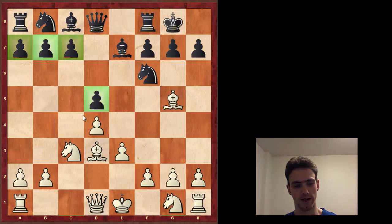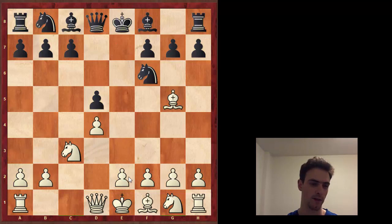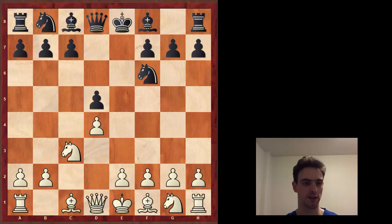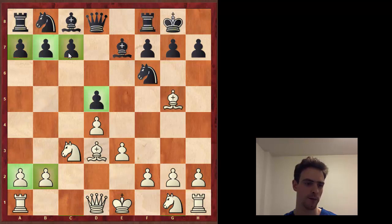Black has four pawns on the queenside and white only has three on the kingside - that is black's pawn majority. White has five pawns on the kingside and only two on the queenside - that's considered a pawn minority, because there are fewer pawns on this side than on that side. The whole point of the Minority Attack is to take these two pawns and throw them up the board - basically trade two of white's pawns for two of black's pawns - and then black is left with only a weakness.